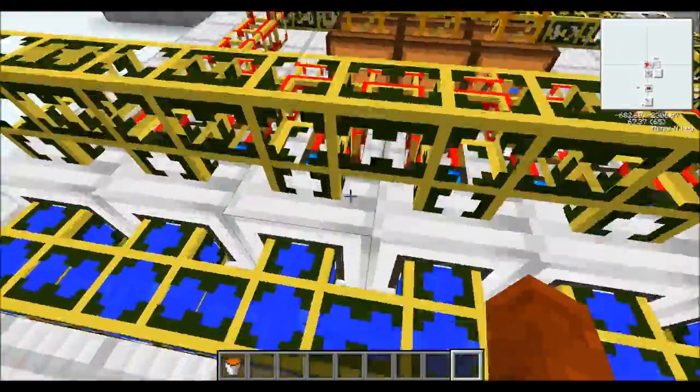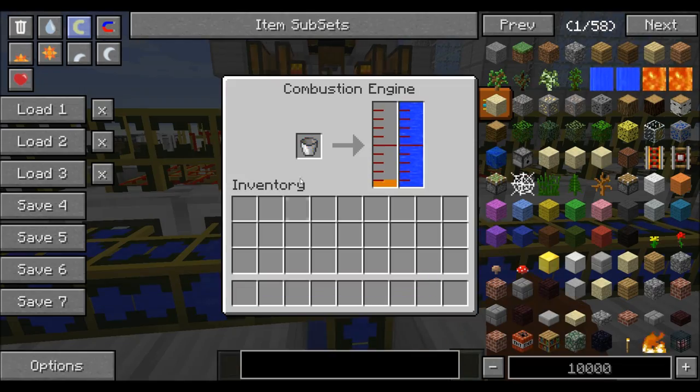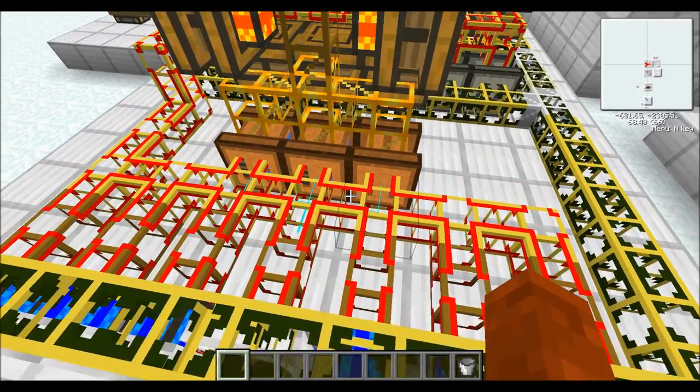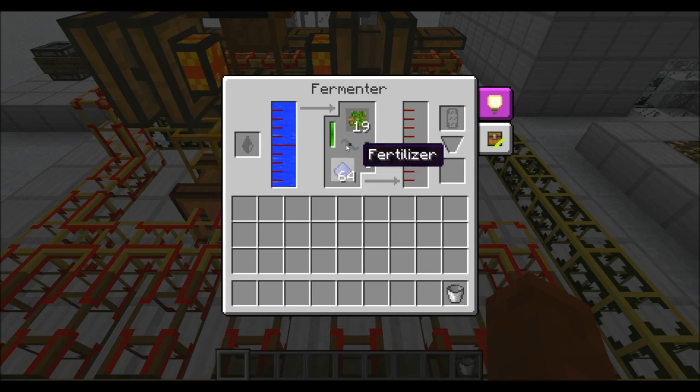To get this started you'll need to put a single bucket of biofuel in a combustion engine, and that will give everything power. Then these things will start working as you can see.